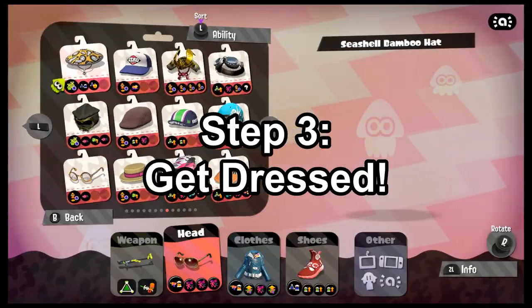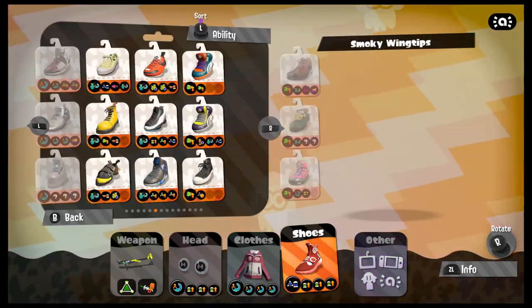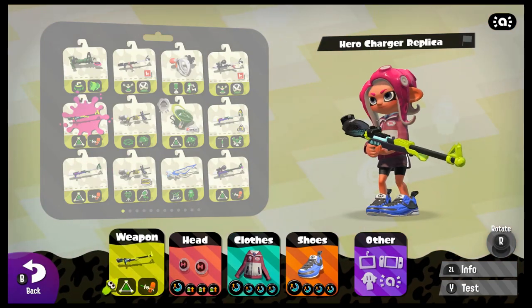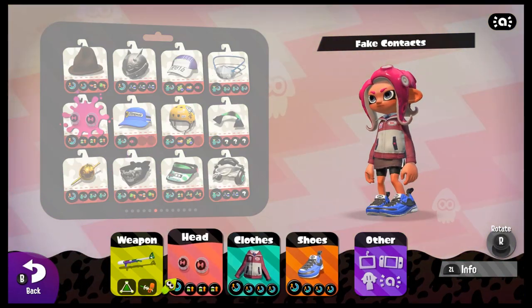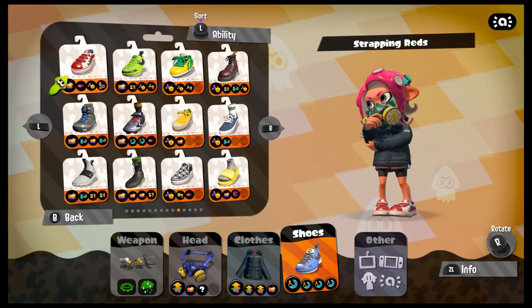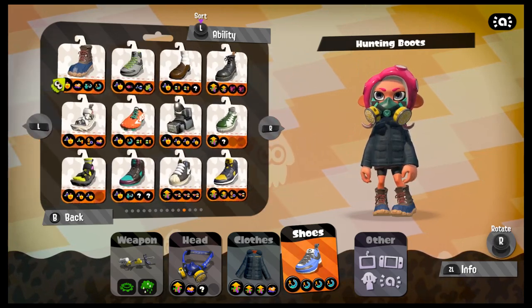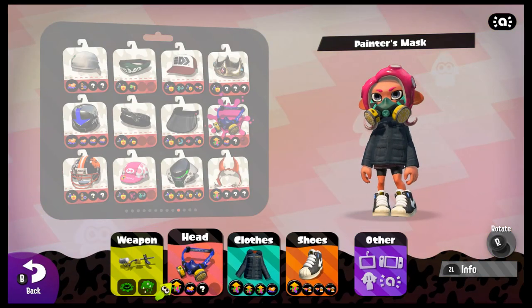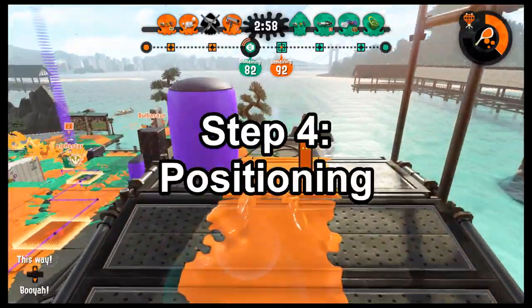Step 3: choose your gear. Are you using a Splat Charger? Then grab yourself Special Charge Up — get your Stingray, your Bomb Rush, or your Baller faster. Not using Splat Charger? Then what you want is Main Power Up — better range, better paint, better damage. All the other Chargers get a real big buff from MPU.